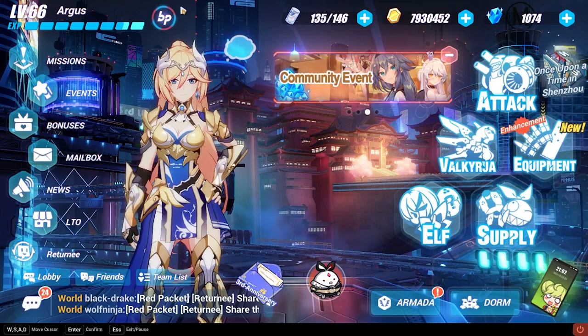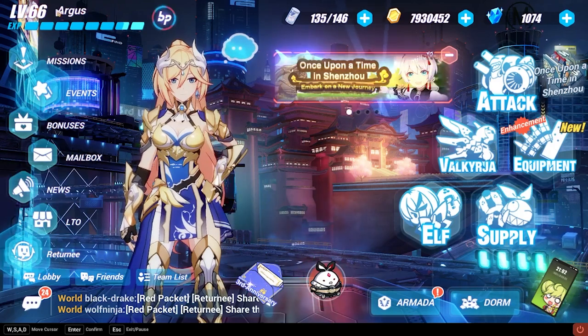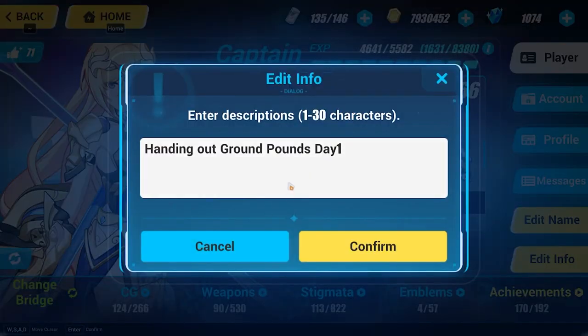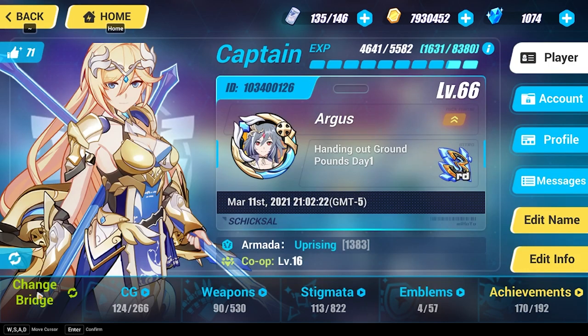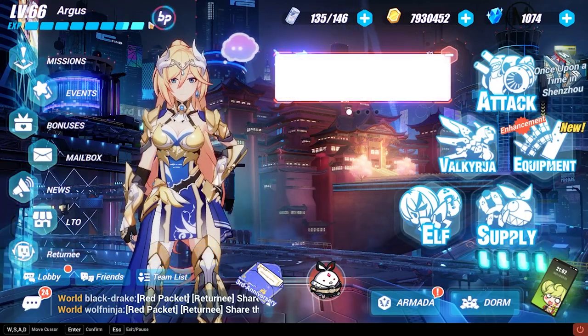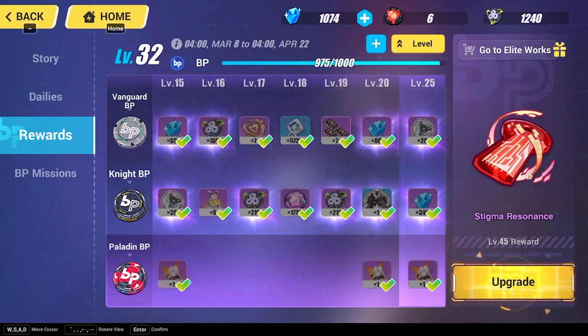Starting at the top and working my way down: first up is where your username is. This is clickable — you can edit your profile, change your name, your signature, your bridge, and view CG videos. That's your account information. Next is the battle pass button, which shows the rewards you can get each season and how long the battle pass lasts.